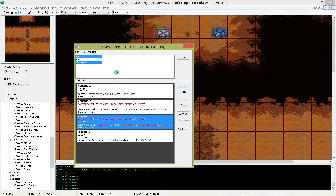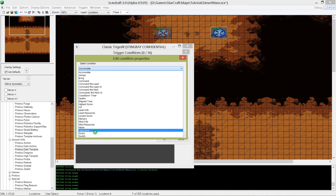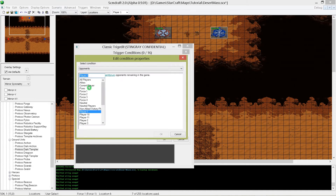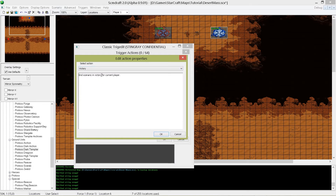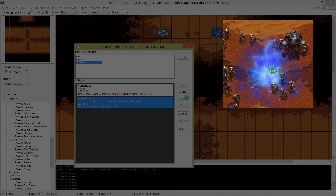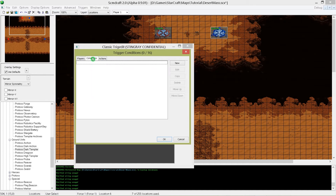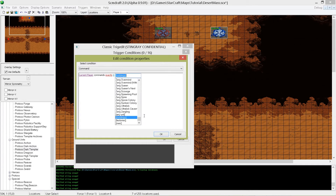Now our game is still missing the triggers for win and lose. So create a new trigger for all players, and this time we choose opponents under the condition. When current player has exactly 0 opponents remaining in the game, we want that this player wins — so choose victory, end scenario in victory for current player. But how do the other players fall out of the game when the nexus is destroyed? Create a new trigger for all players and choose the condition command. Current player commands exactly 0 buildings — then we want that this player is defeated, so choose defeat: end scenario in defeat for current player.